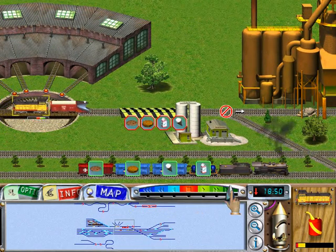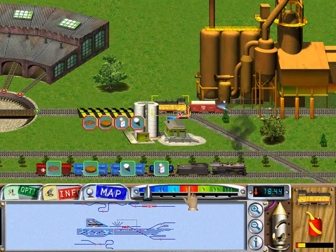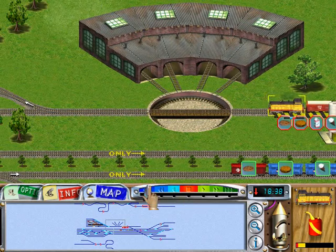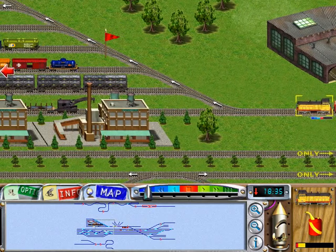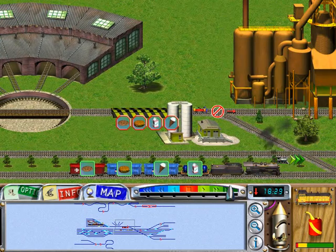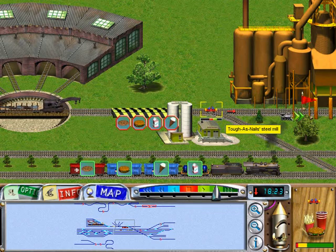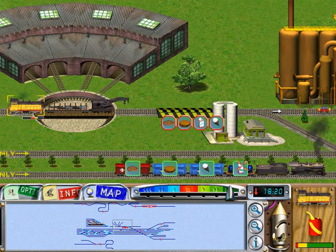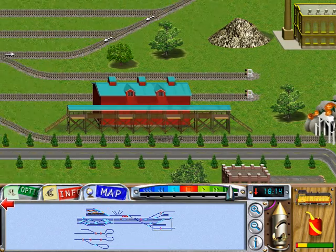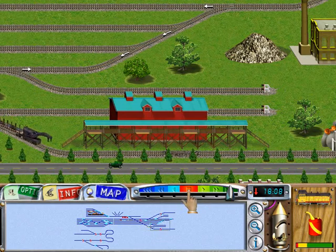First thing we need to do is clear this rock slide. It's now done. Now we need to fix the switch - fix the point, sorry. Now the next bit is a broken track, so I'm going to move the snowplower out of the way and have the track clearing crane ready. That's basically how this job works - you've got to get everything ready so you can have the right thing out in the right place at the right time. There are plenty of sidings to do that, so make use of them. Keep things in these sidings when you don't need them; bring them out when you need them.